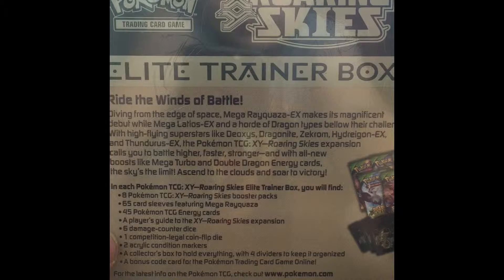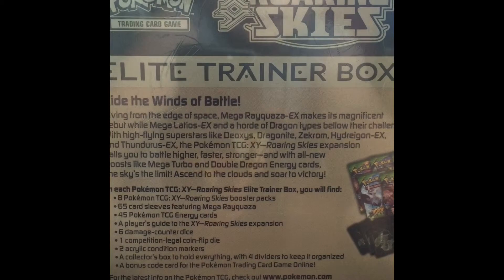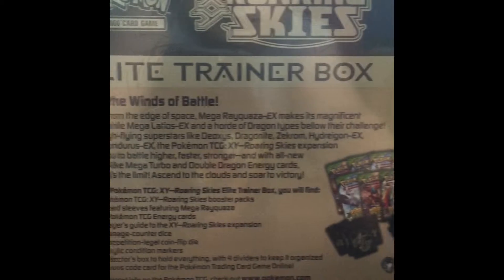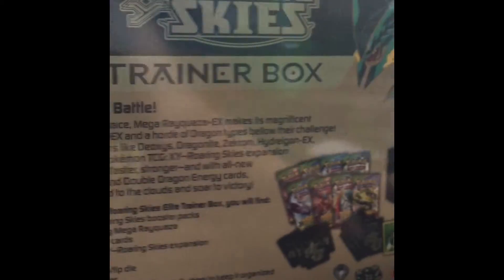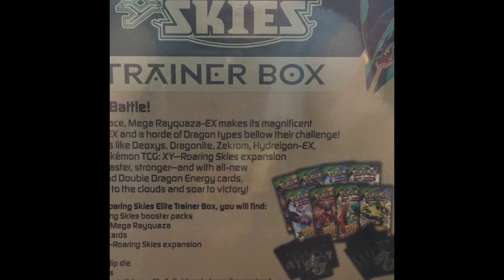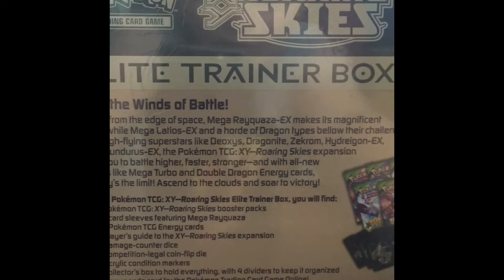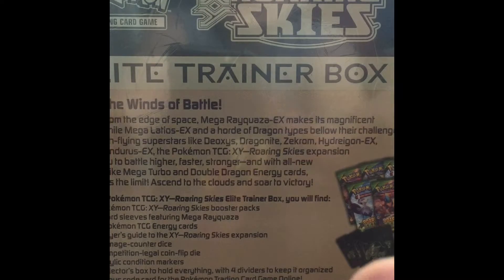It also includes six damage counter dice, one legal coin flip die — not quite sure what that means because I'm not into competitive, I just collect — two acrylic condition markers for burn and poison, a collector's box which is basically what this box is, and a bonus code card. I'm not quite sure what the bonus code card gets you; I think it gets you eight packs. There's no special promo card that it would get you.